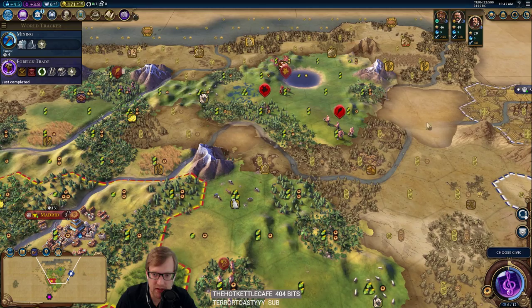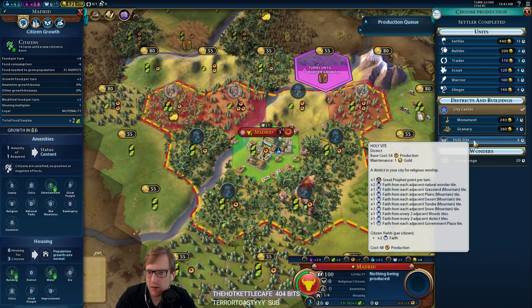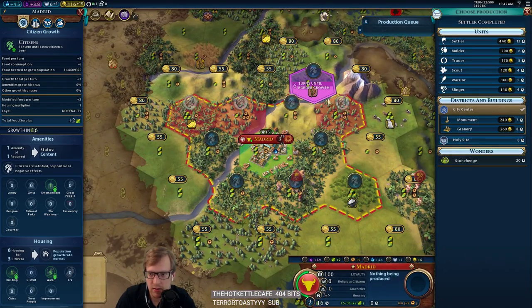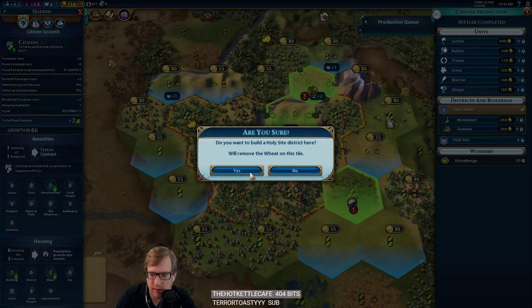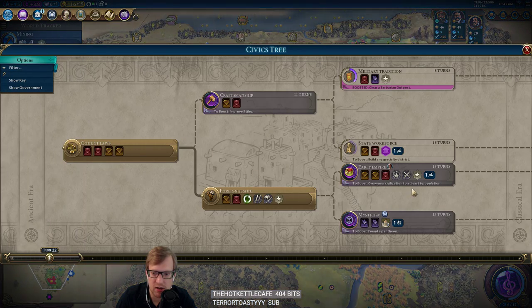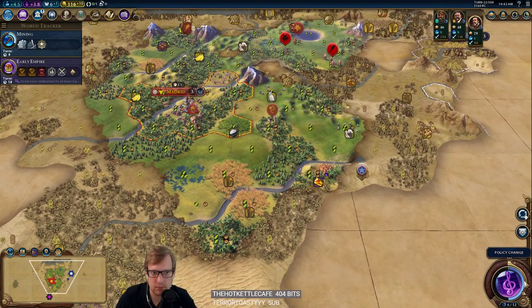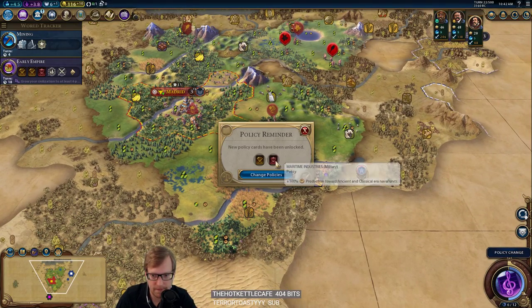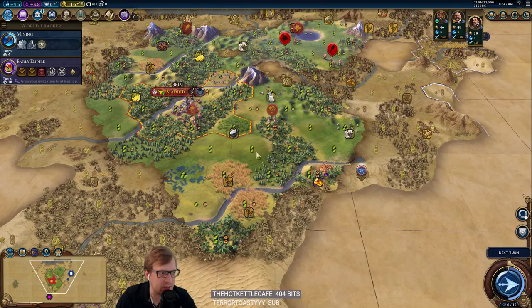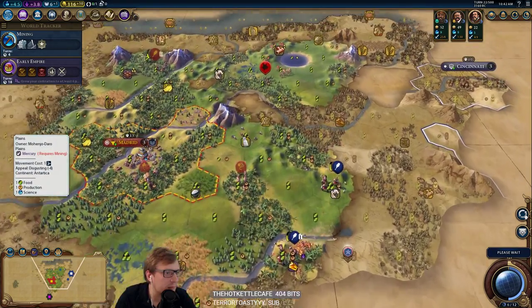Yikes — it's already spawning units. I wonder if we can lure them over here; that would make me very happy. We are on the holy site plan — this is why we researched Pottery. We can try to get a religion, which is always a derailing force. I still want this and this — that seems right.